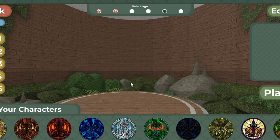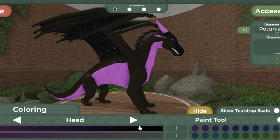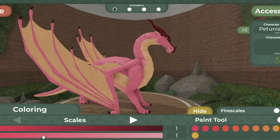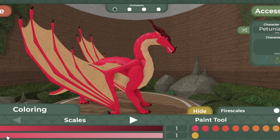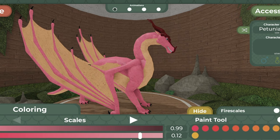Alongside that, there have also been some slight adjustments to some of the tribes' saturation and brightness values. They're very slight but I'll walk you through it. Basically, the brightness for NightWing underscales and horns can be brighter now, and the brightness for the NightWing's eyes has been adjusted to be less neon. SkyWing main scales now have a higher maximum brightness so they can be brighter, and they can also be less saturated now as well.